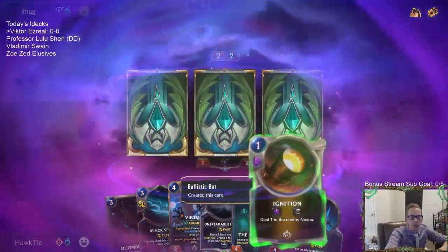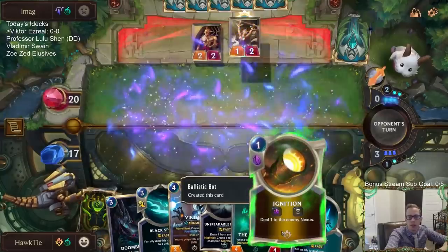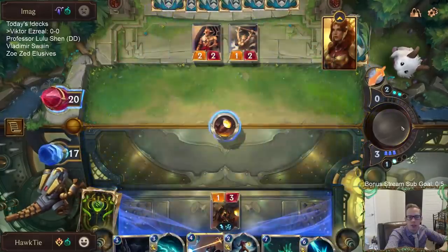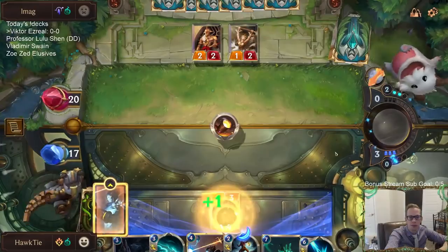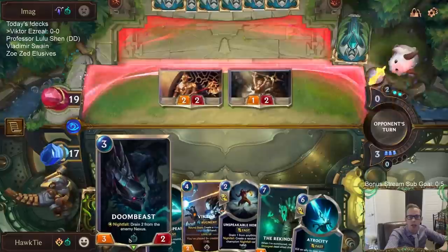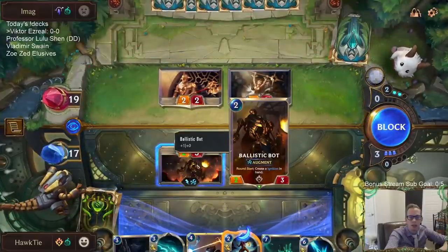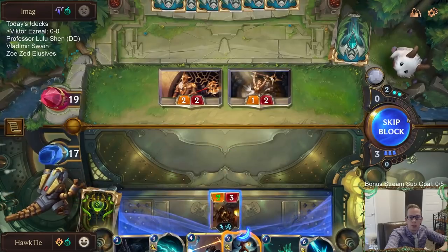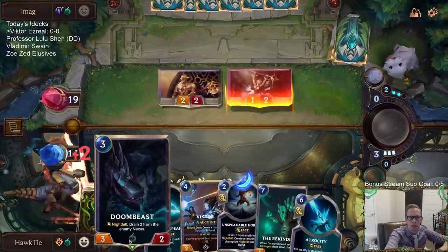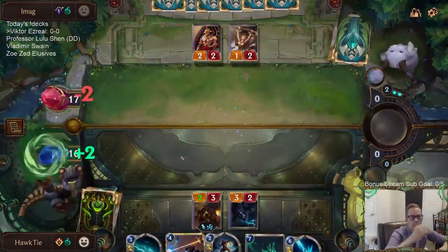The Ignition will do a good job of turning on the Nightfall for us. If I play Doom Beast here, I'm not going to have extra mana for created cards next turn.